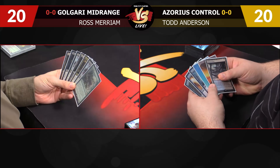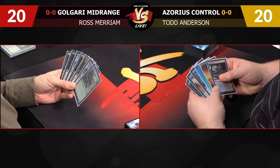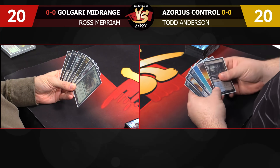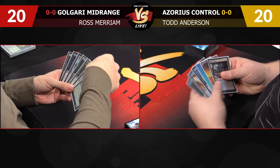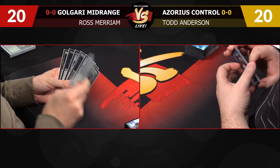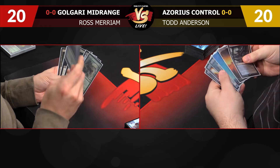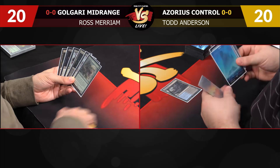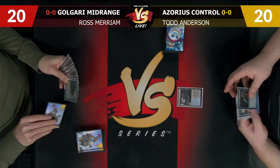This seven is excellent, to the point where I don't know which card to put back. I think I have more time to find this effect than any of the others, and I like to front-load my hand with these sorts of effects. I'll put that one on the bottom. Start with a Polluted Delta and a pass.